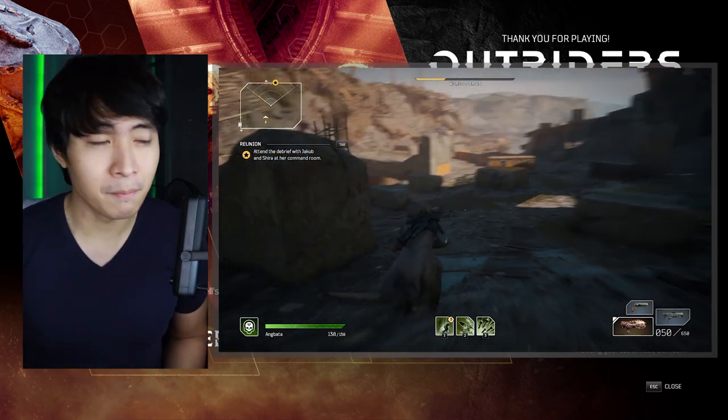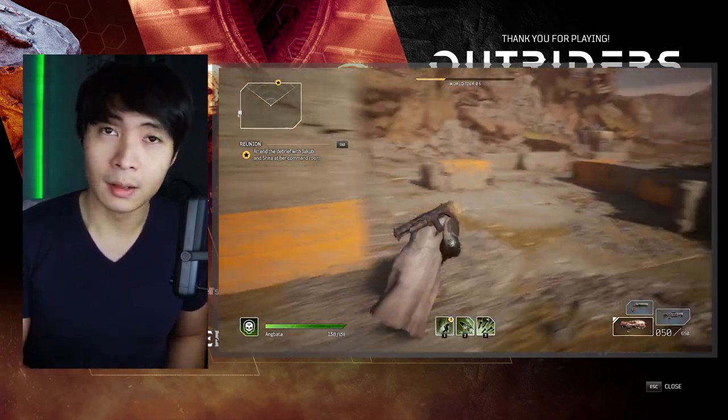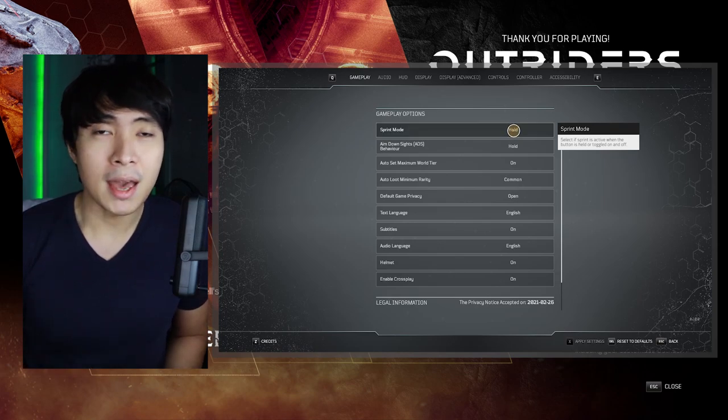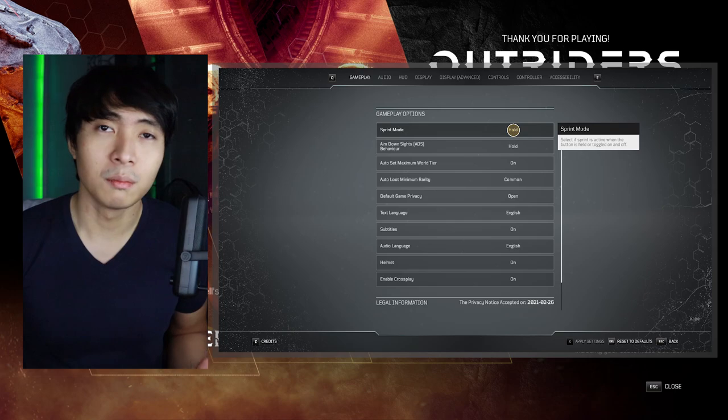Second is sprinting. I don't know why they made sprint a toggle. Luckily, we can make it back to Hold by going to Options, Gameplay. You'll see Sprint — click on that, make it Hold, not Toggle. It's going to make your experience a lot smoother.